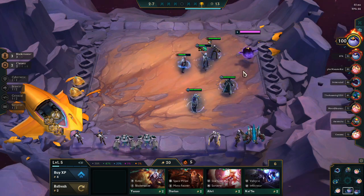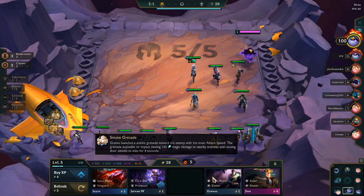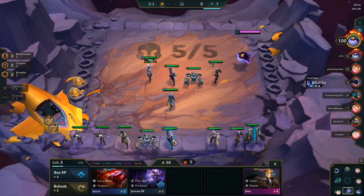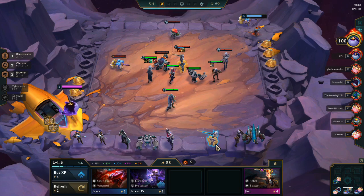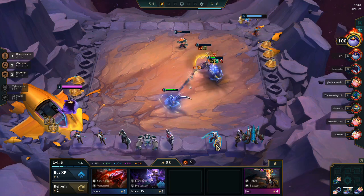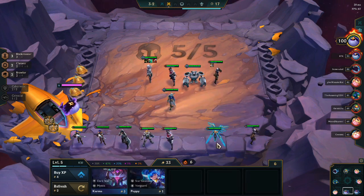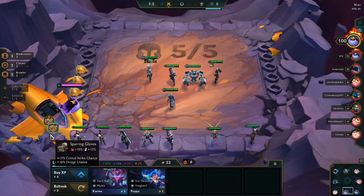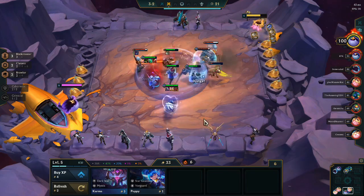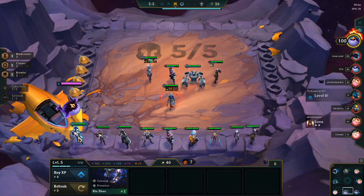Up on the Krugs, we're just looking for any more items we can put onto the Fiora or Vi. We do pick up a Sword, a Cloth Armor, and another Glove. I was already thinking about making Bloodthirster for the Fiora to make her live even longer, so I do create that on her. We put in the Blitzcrank for the TF — the TF is Tier 2 but I like the Brawler buff for more tank, and Blitzcrank can ult right away. We also pick up the Tier 2 Blitzcrank and grab our first Kale. I think Kale needs more units to be super strong, so Fiora is going to be stronger for now.